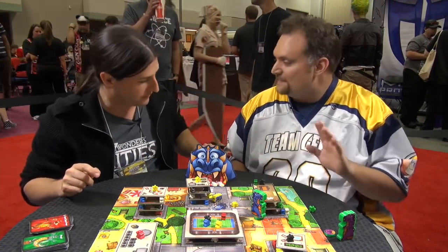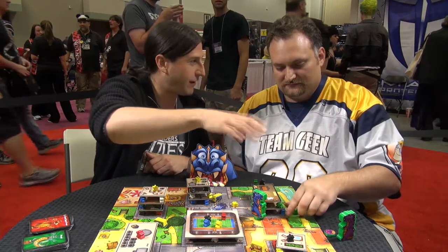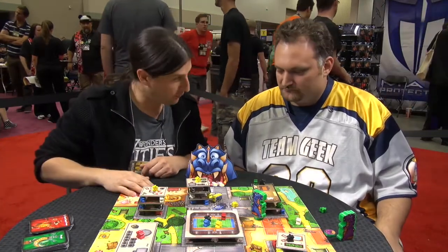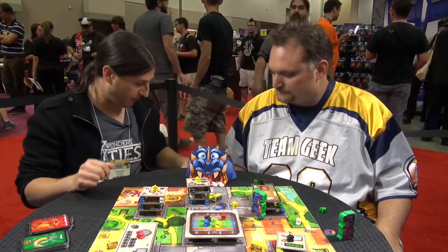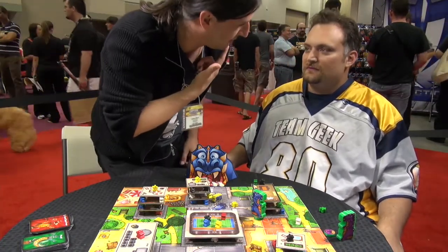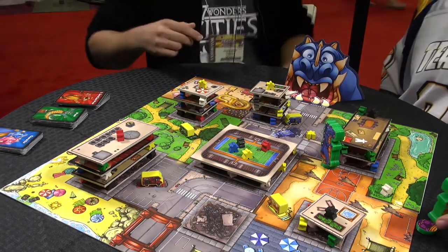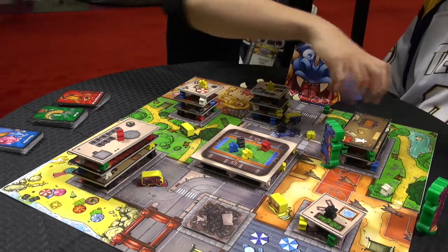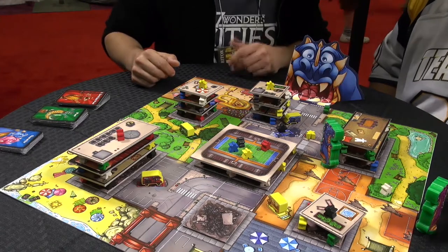Meeples are going to fly around sometimes. So you can move, you can body slam a building, or you can blow. To blow, you have to put your chin on the monster and blow. Sometimes you can get a part of the building. If you're very good — if you're not a smoker — maybe you can manage to do a great blow action. This is the third action.